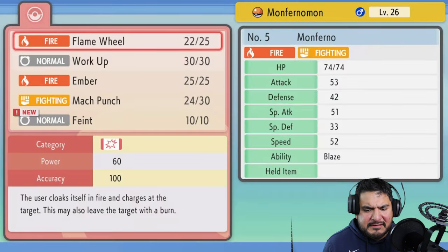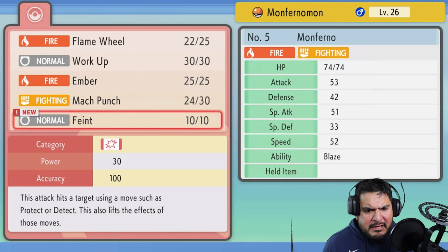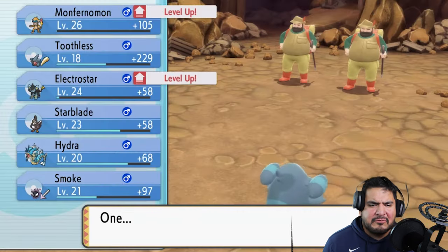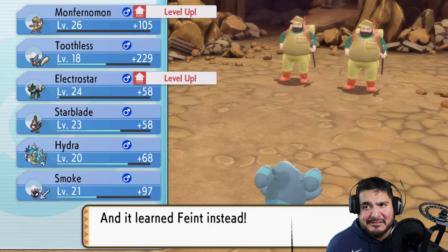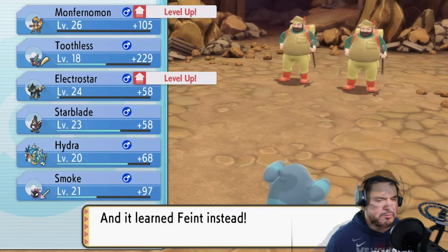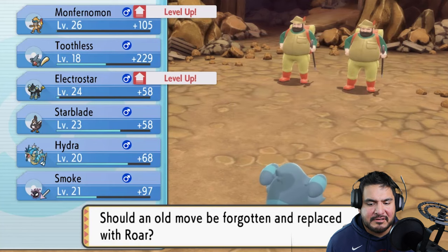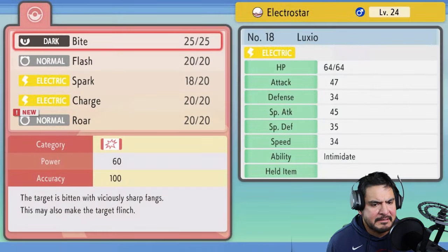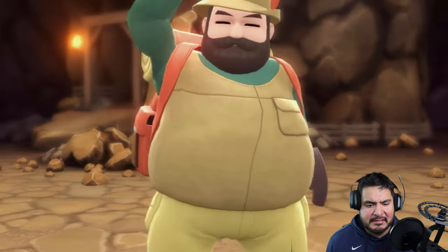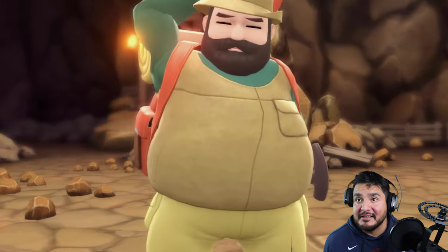Monferno is learning Feint - this attack hits a target using a move with Protect or Detect, and it also lifts the effects of those moves. Our Pokemon is a very physical one so we're going to switch out Ember for it. I'm getting a phone call, I'll be right back. Okay, we have defeated these people. Electrostar is learning Roar - we're not going to learn Roar right here because we don't need it. We have defeated Reginald and his partner.